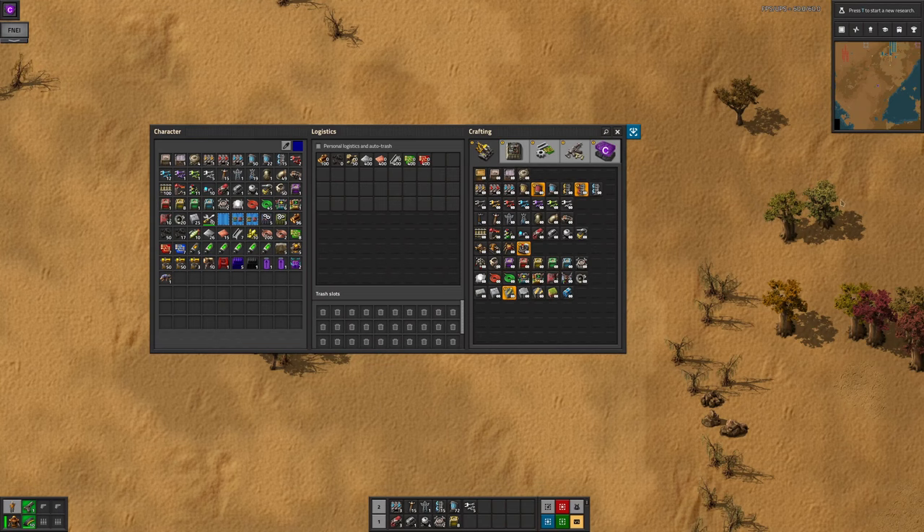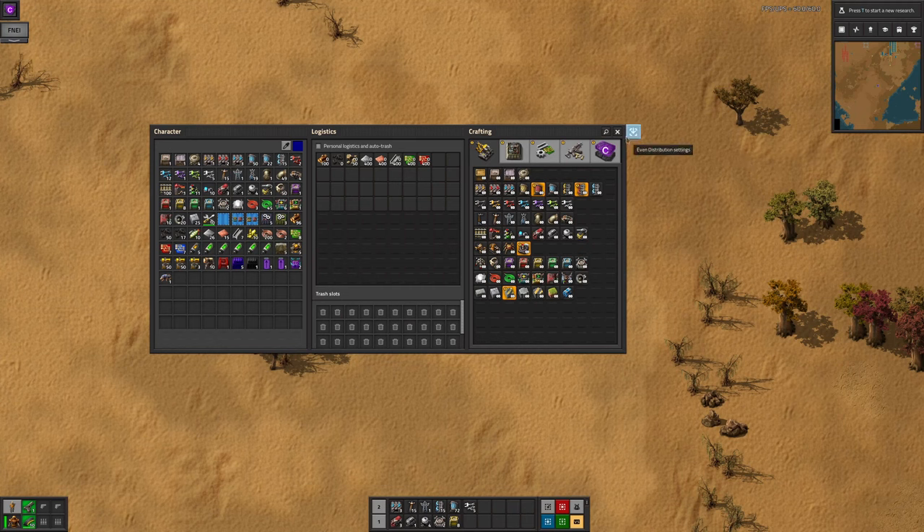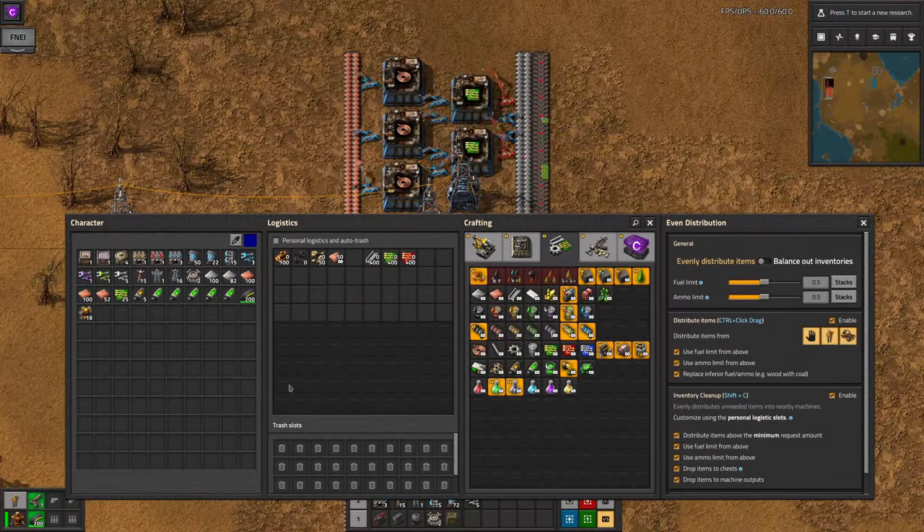Let's take a look at the options. The even distribution settings are available from the inventory screen. Click this blue arrow in the top corner to display them. The first thing to note here isn't actually one of the settings. If you have a minimum quantity set in your personal logistics requests, you'll still put all of the resources into machines if you control-click and drag across them.